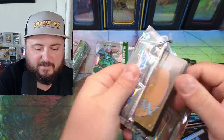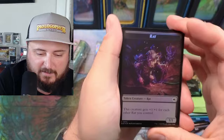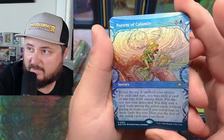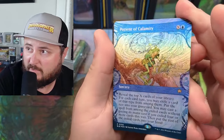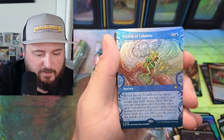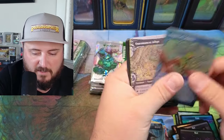That is wild. We got a rat — give me a squirrel! Oh look at that one, guys, it's glistening a little bit. Reveal top X for each card type, you may exile. Portent of Calamity.